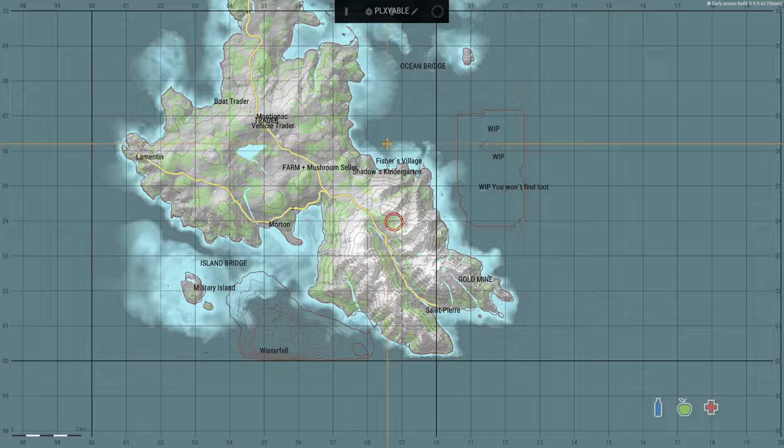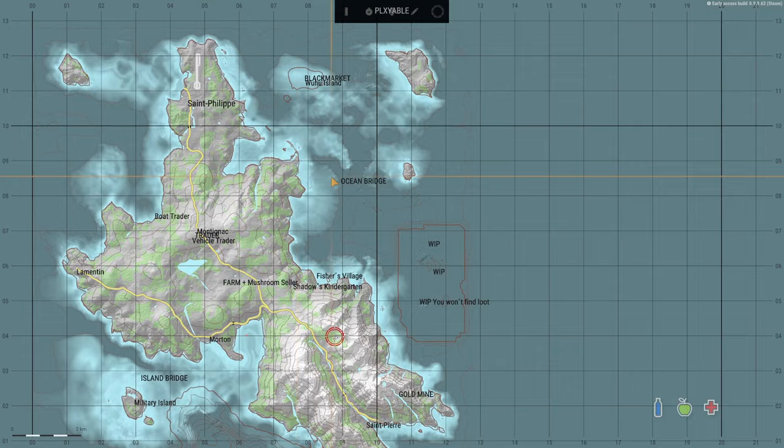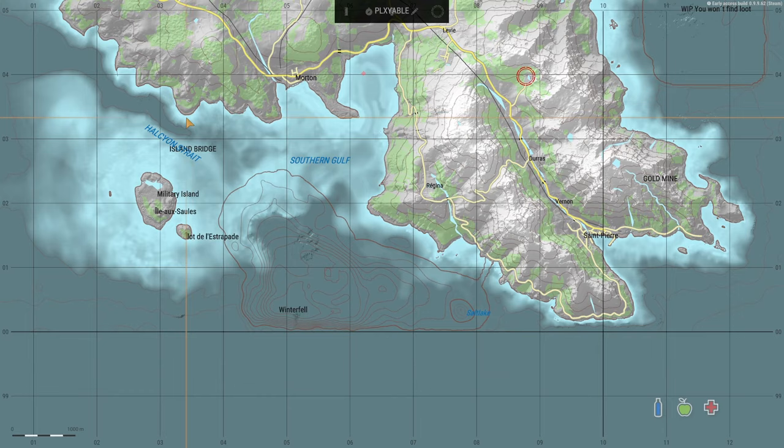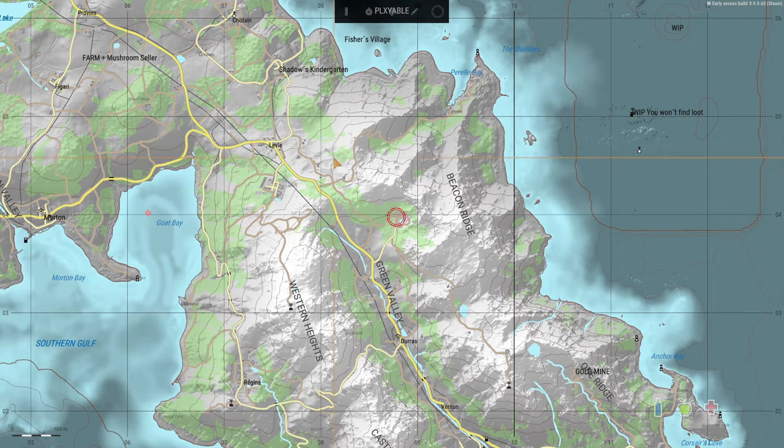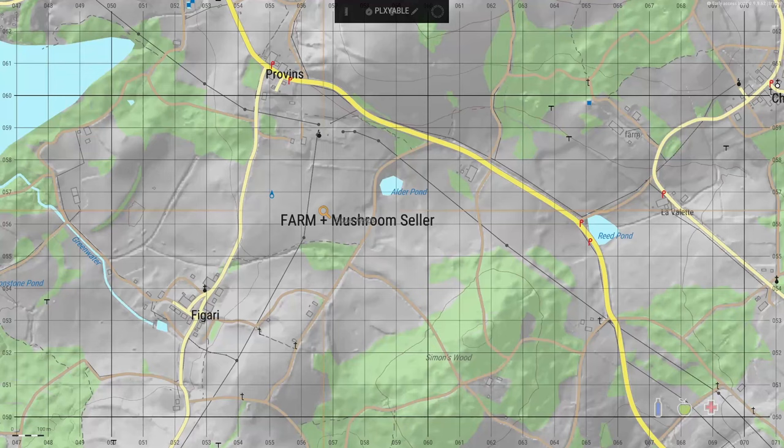This is your map — they've added some stuff. It's a work in progress. There's an ocean bridge where the old black market trader used to be, and Winterfell is a whole area they've added with bridges leading to it. You'll see this red circle — that's you, it shows where you are on the map.